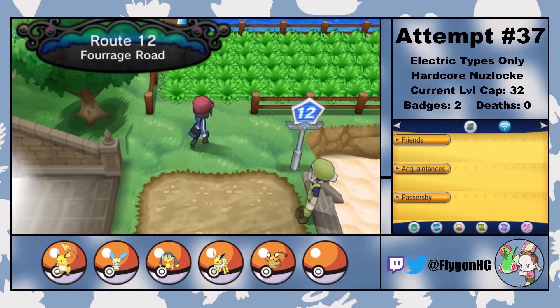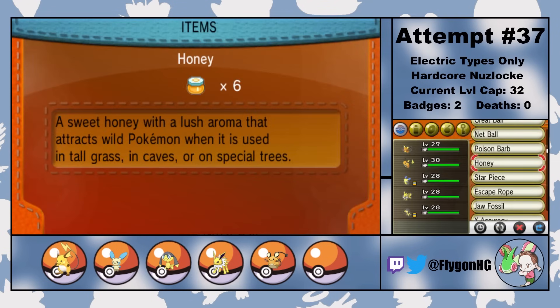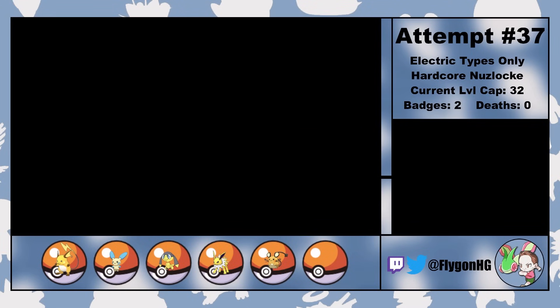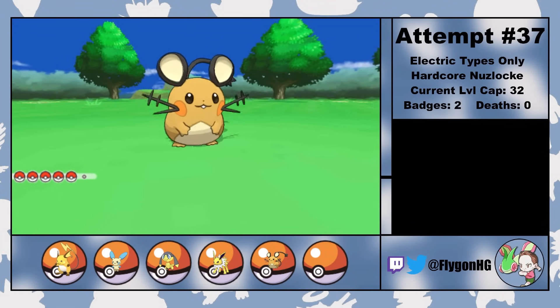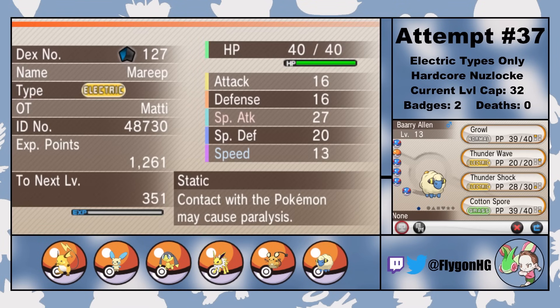Next I head to Route 12, where I can catch either Pachirisu or Mareep. I've got enough rodents on the team as is, so I decide to go for Mareep, which can only be found in horde battles. Fortunately, I can use Honey to force a horde battle and avoid running into a Pachirisu first. After slaughtering his entire herd, I catch the lone survivor and name him Barry Allen, which is ironic given that he is by far our slowest Pokemon.